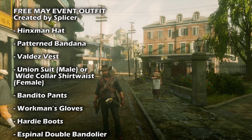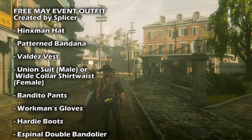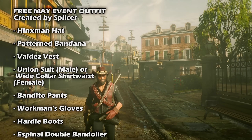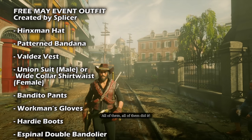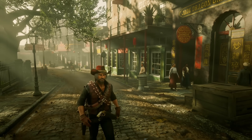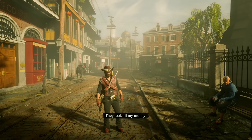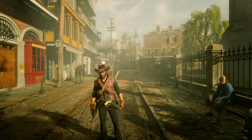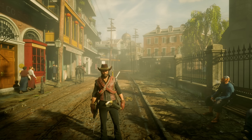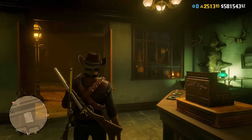For this month's free outfit, we have the following items available for free: the Hinksman hat, the patterned bandana, the Valdez vest, the union suit for male characters or the wide collar shirtwaist for females, the bandito pants, the workman's gloves, as well as the hardy boots and the Espinal double bandolier. You can unlock and redeem every single one of those clothing items for free — just head to a general store and find the discounted version showing $0. Highlight it, find the colorway, and unlock it.